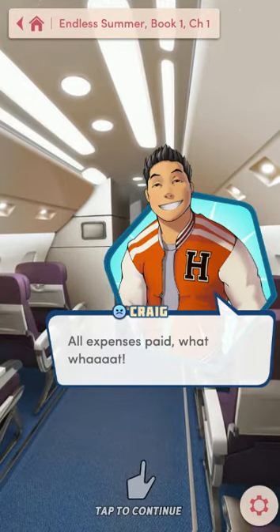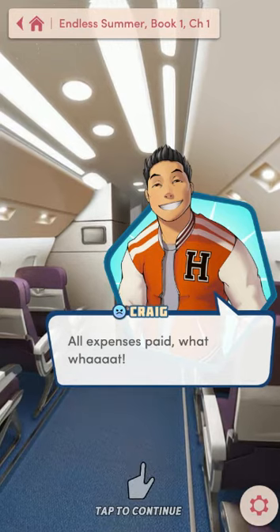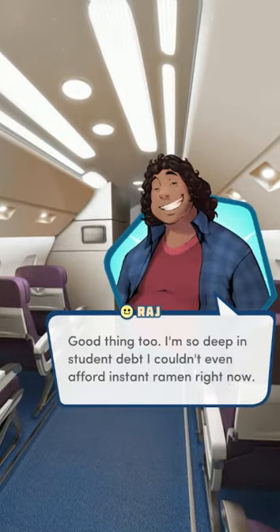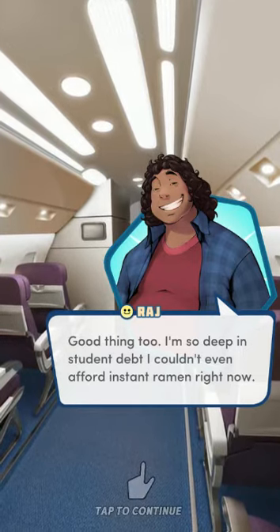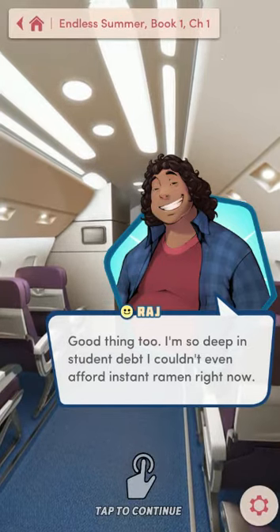There are two other characters that have a frowny face toward you, and that's because they just don't like anybody. But you can win them over — it's hard. Raj has a normal smiley face, not a big happy smiley face, meaning he likes you. Raj likes everyone. He loves everyone. He's a fantastic human being. 'Good thing too — I'm so deep in student debt, I couldn't even afford instant ramen right now.'